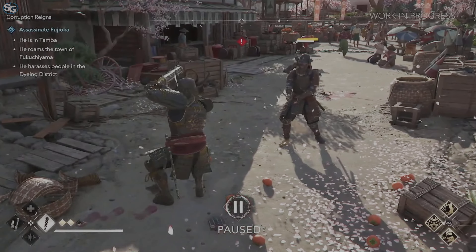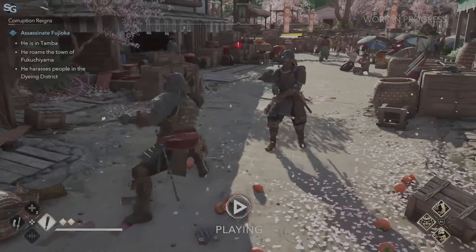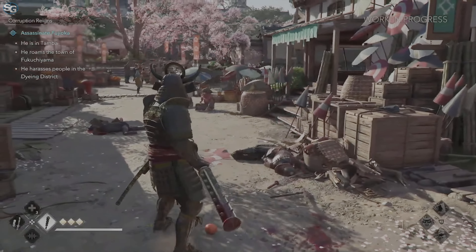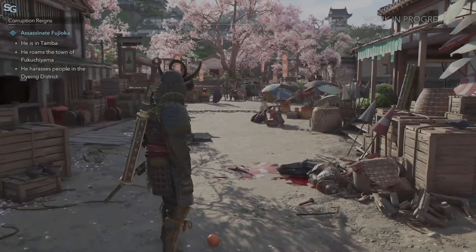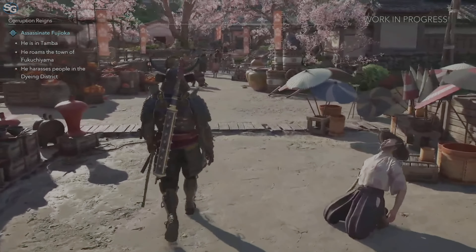One of the big combat novelties is the posture system. You can hold your attack and posture at any moment inside a combo. Those attacks inflict massive damage and can also branch into executions. But of course, if you use those attacks, you expose yourself. So the key is to really master the timing and learn enemy behavior. In the end, your competency can give you an edge over your stats.